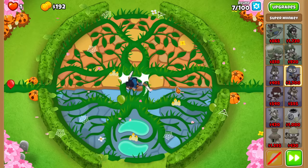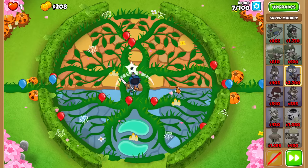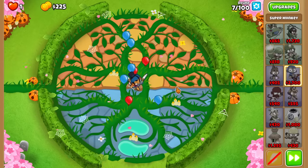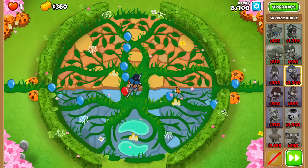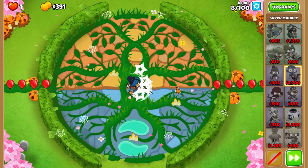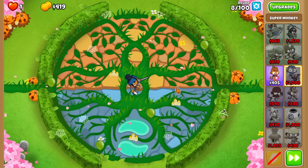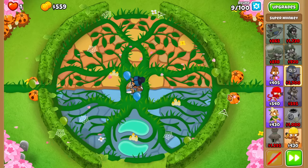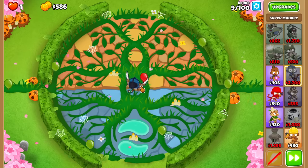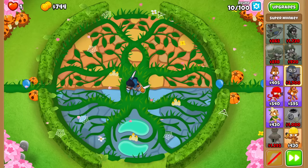I'll be straight up with you guys — I don't know if this is going to be possible, specifically because of our lead popping power issue. The only chance that we have is our mighty, mighty friend here, Sauda, to pull this all off. Super monkeys are $2,700, so getting one of them is obviously pretty tricky. You need a hero that can get you started and help you save up $2,700.